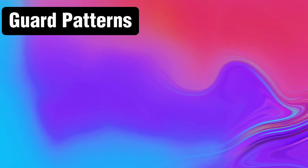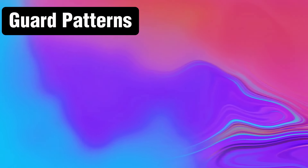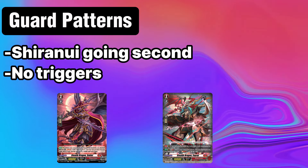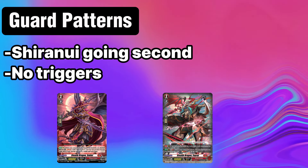Guard Patterns: so what if you're completely adamant about playing your one deck that can't counter Shiranui in any of the previously listed ways? Well, let's take a look at the typical first stride turn and see what our optimal guardian could look like. For this analysis, I'm going to assume that Shiranui goes second and no triggers are flipped. The board we're looking at is a Senkei with a Furai, which technically is not optimal, but tends to be pretty typical and will serve better for the point I'm trying to make.